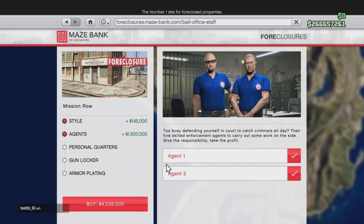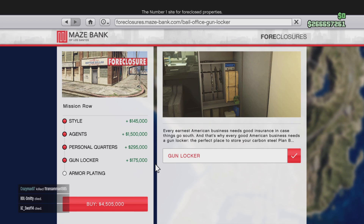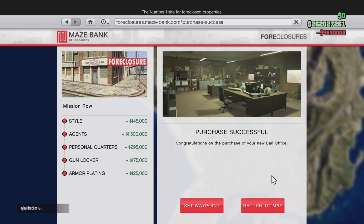The style upgrade is 145k extra. I'm getting Agent 1 into personal headquarters, and the agents cost one million five hundred thousand extra. The personal quarters is 295k, the locker is an extra 175k, and the armor plating on the truck is an extra 125k. So the total comes out to four million six hundred and thirty thousand.